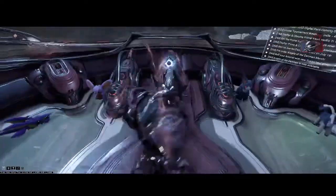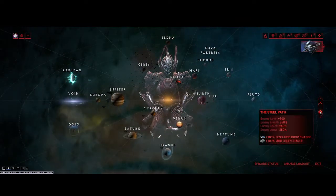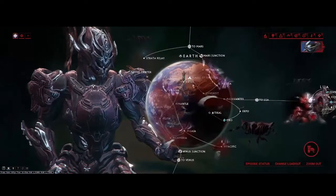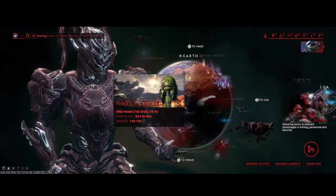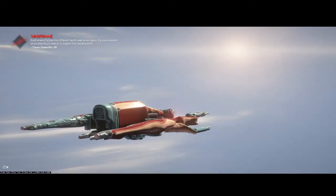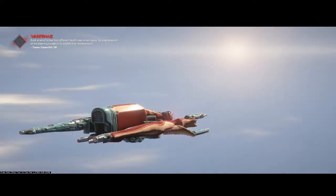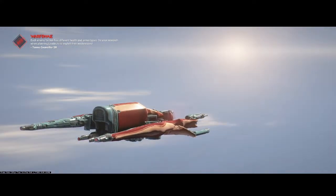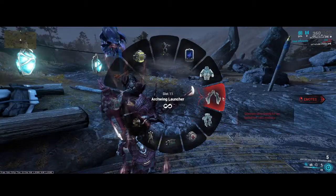Every day I will use Wukong because I'm just comfortable with him, but I go to Earth on Steel Path. Let's set this to friends only and we want to go to the Plains. Basically, I just fly around and scan everything from up in the air, which means I don't need to kill anything, I don't need to be invisible and worry about energy - I just need to fly and be hidden.